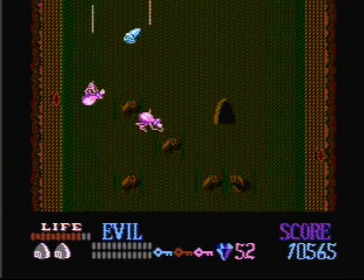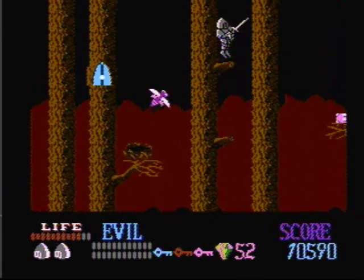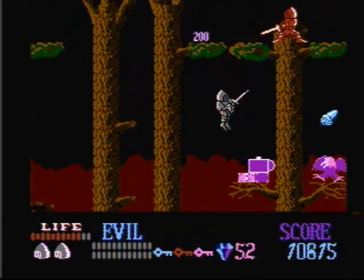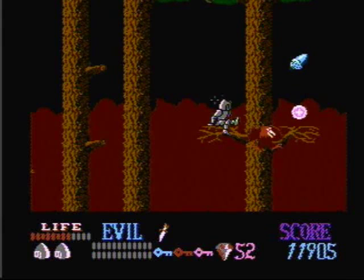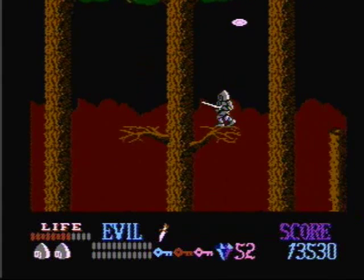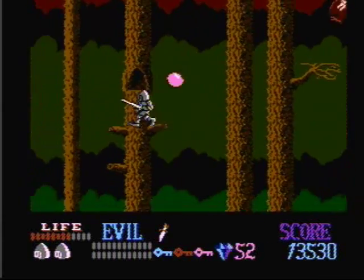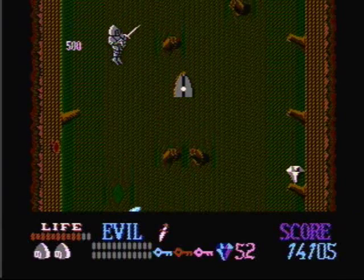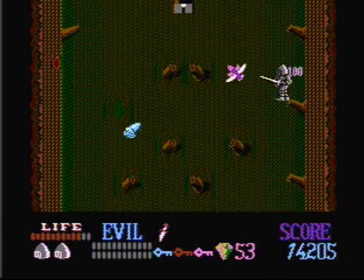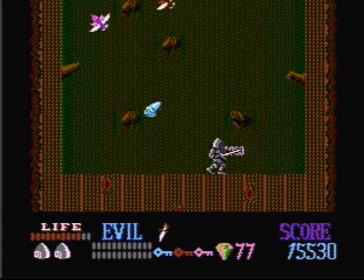Alright, we climb to the top. Let's go through the blue door. I see a treasure chest — let's get it. It's the dagger of throwing. Now I have a projectile weapon I can throw at the enemies. Makes the game a lot easier. Let's jump over here and go in the gray door. Another treasure chest — alright, some more gems.